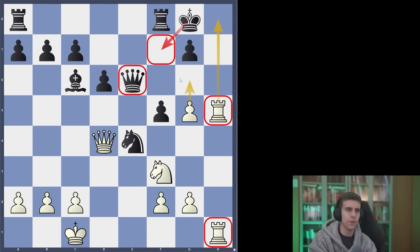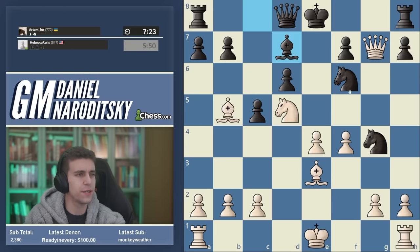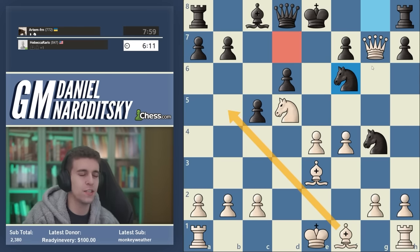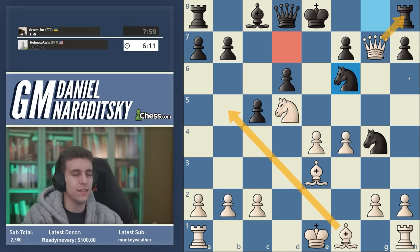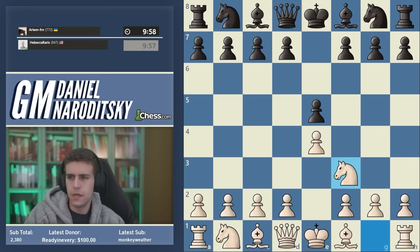That's Alekhine versus Mendeno. For those watching on YouTube, this ties into our game: it was a much simpler situation, but the similarity is clear. In many positions you don't want to grab material or give the check immediately — first identify the escape route, then give a quiet move that blocks it, and only then capture with checkmate. That is the most clinical approach.